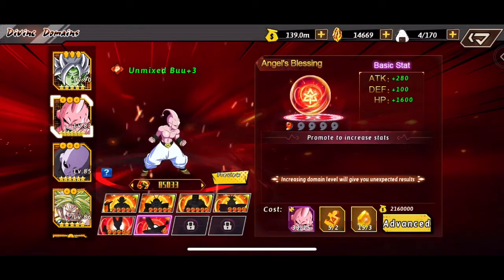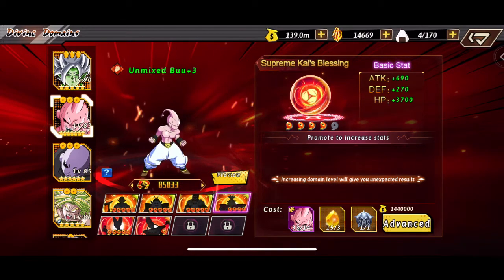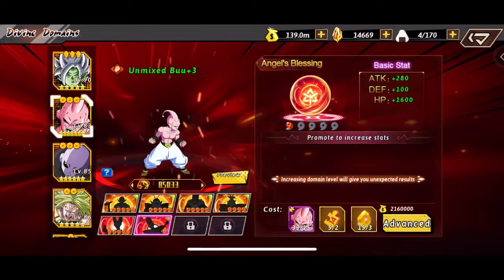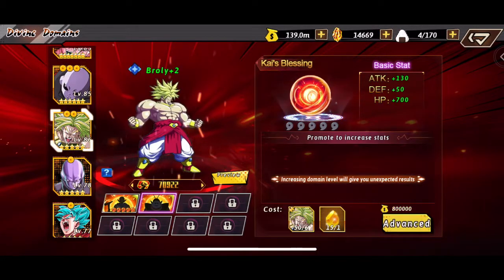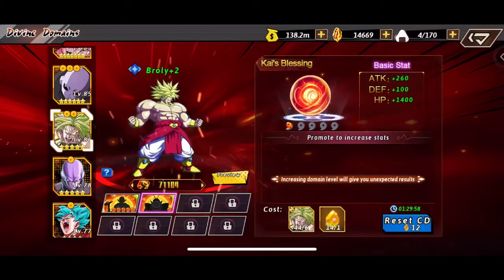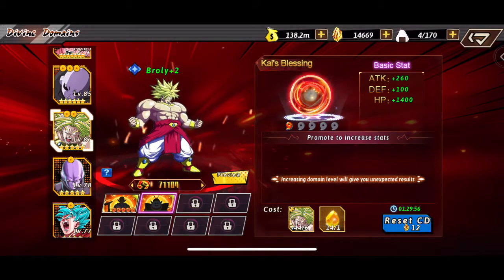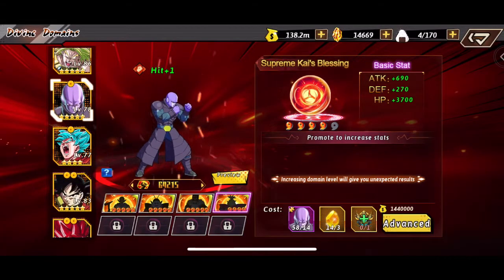That's why we're going to keep upgrading During — we did have more shards of him to upgrade, which is pretty nice. I could have used these resources on Kid Boo, but we steered away from that because he's an SS character and it wouldn't be as efficient. I want to focus primarily on Broly and During since they are SSS characters, and you can see Broly's ability once we max out the divine domain level.